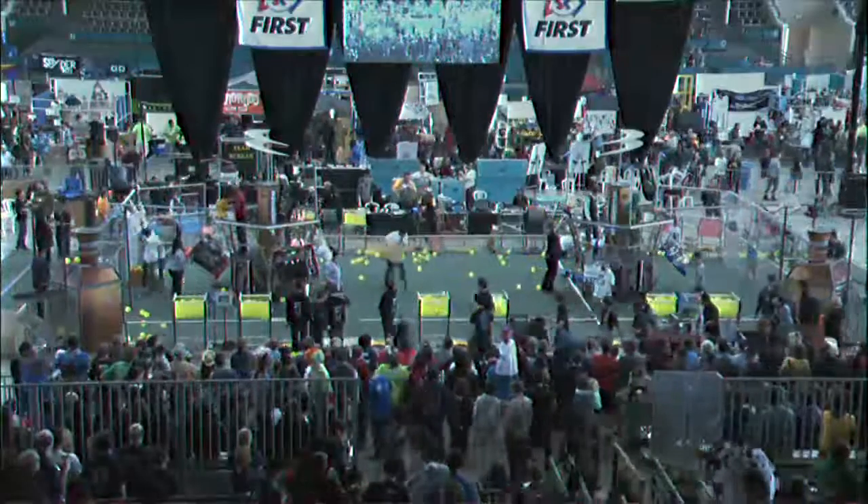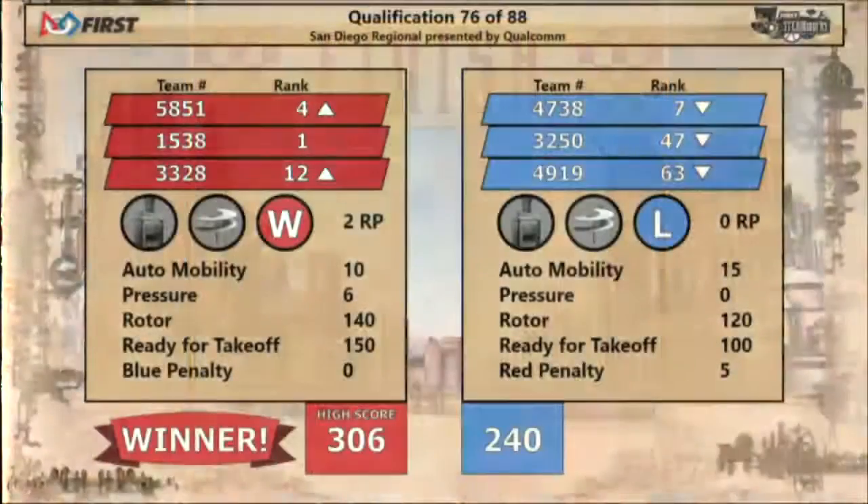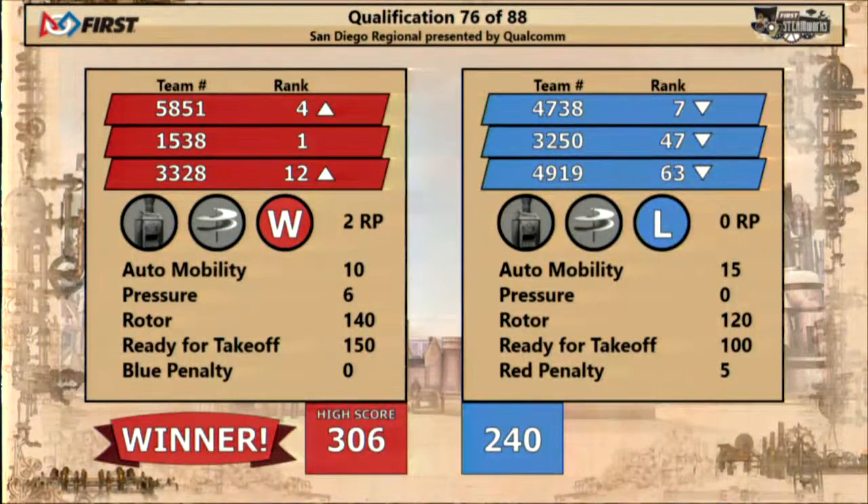All right, we had one foul on the Red Alliance. Scores going up on the screen, and it is going to be the Red Alliance coming out on top — 306 to 240. 150 climb points by the Red Alliance, setting our new event high score. 1538 remaining in the number one seed. Striking Vikings 5851 joining the top four.